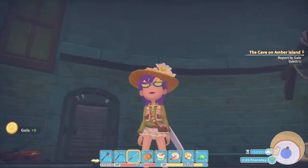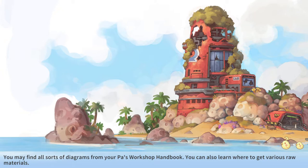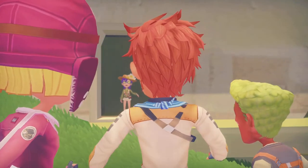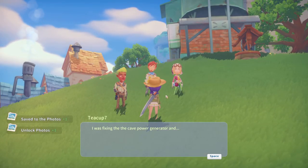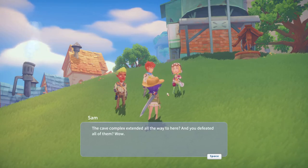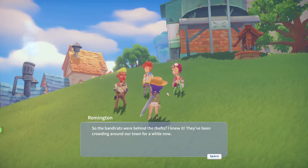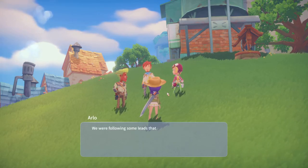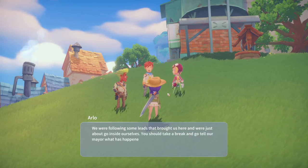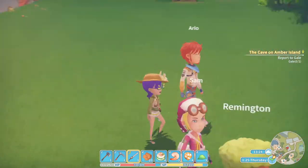I believe I grabbed everything, and now we can exit up here, where we will be met by the Civil Core. 'What are you doing in that?' 'I was fixing the cave power generator and the cave complex extended all the way to here and you defeated all of them.' 'Wow, it was pretty easy.' 'The bandit rats were behind the thefts — I knew it. They've been crowding around our town for a while now. We were following some leads that brought us here, just about to go inside as well. You take a break — go tell our mayor what happened. We'll head on in and clear out any stragglers.'